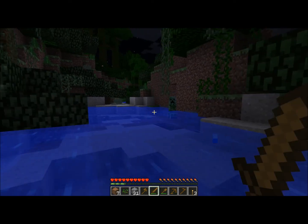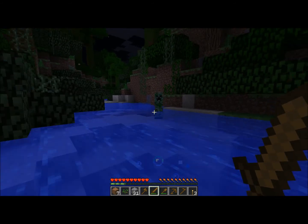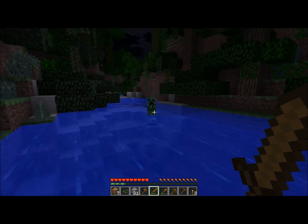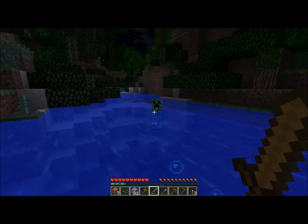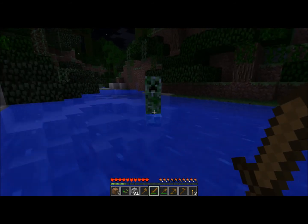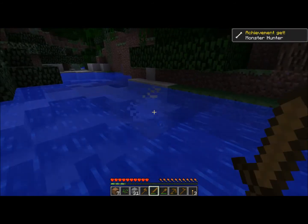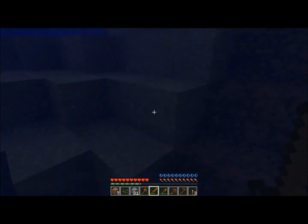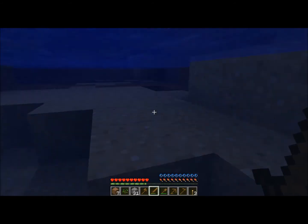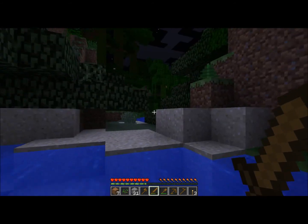Oh, that's a creeper. Any time you see one of these, get away from him. I have a strategy: I just wait for him to get as close as he can, and when he starts lighting, I hit him away. You really don't want them close to you — get as far away as you can. You get a little achievement for it. Whenever you kill a creeper, the one thing you get is gunpowder — just keep that because it can become useful later on.